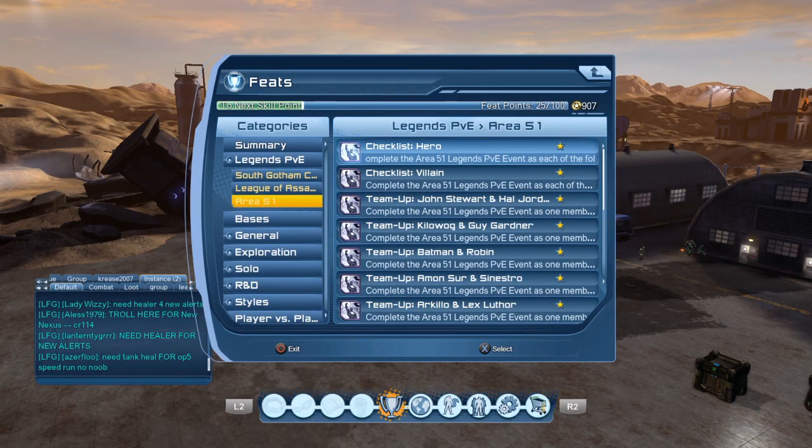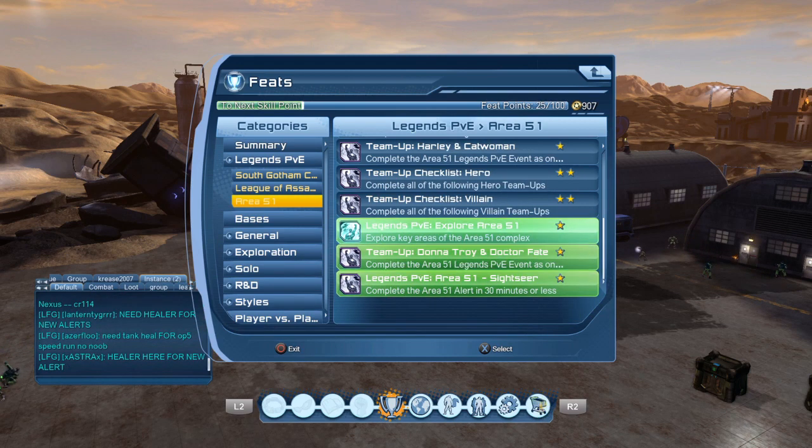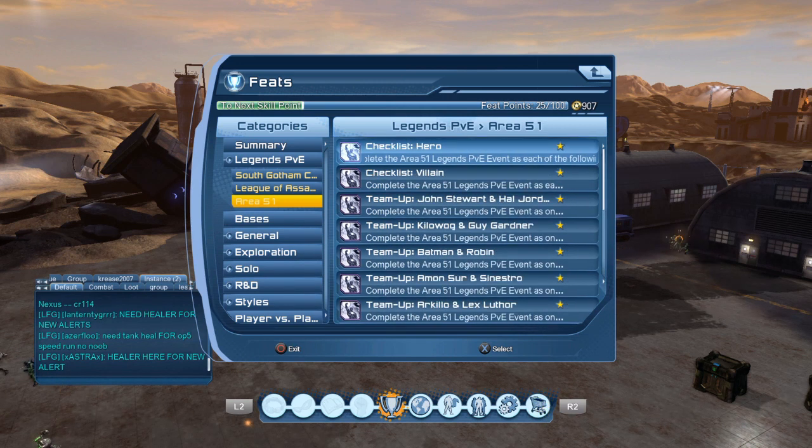Hi guys, today Area 51 was added as the new Legends PvE alert. League of Assassins is gone for now. Hopefully they're going to keep their promise and do the rotations, because they haven't got all the feats yet.